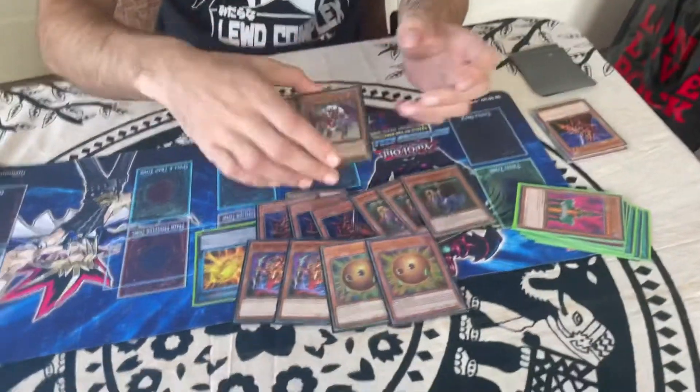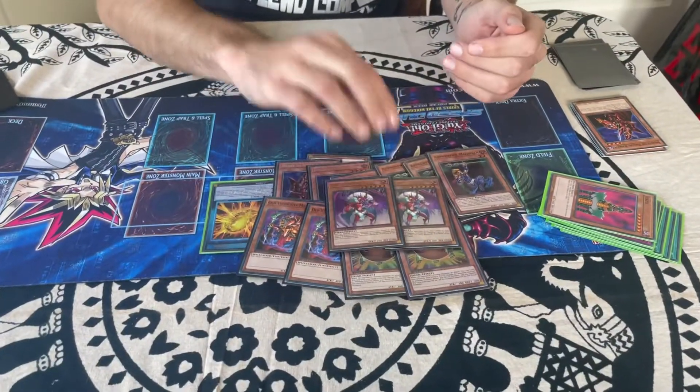The last two cards in our monster lineup are two copies of Santa Claus. What this card is, is a mini Lava Golem — you tribute one monster your opponent controls and then summon it to their side of the field. Whenever your opponent sets a card on the field, you just tribute the set card, summon this, equip the parasite, and then go full combo.